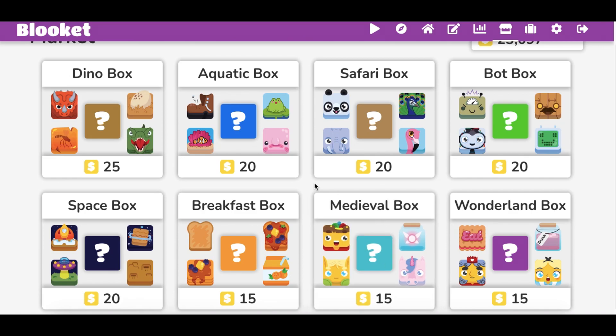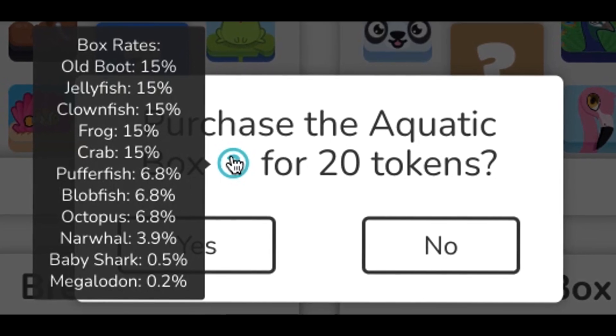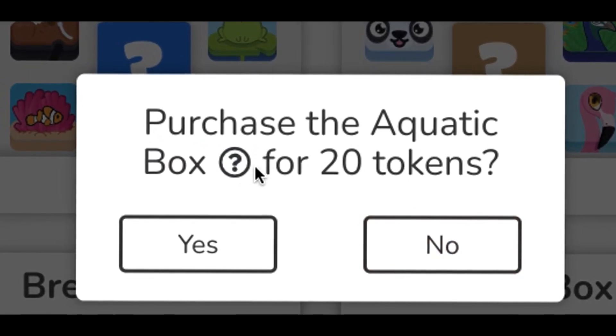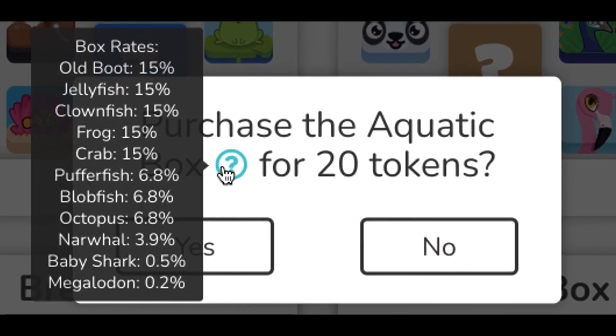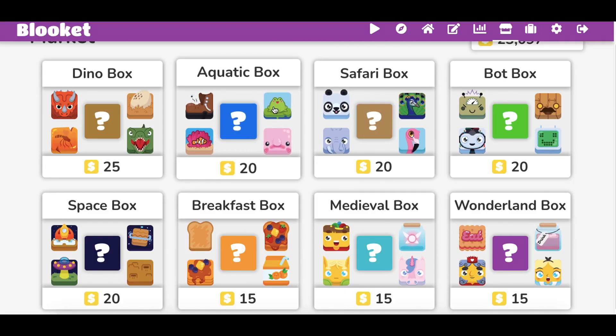But the one you should definitely dump your tokens in is the aquatic box. The reason why is it's got two — talking about two epics, legendaries, whatever you want to call them. You got baby shark and the meg. You're talking about the narwhal. This is really, really cool. And even down here the blobfish — the blobfish is a 6.8, it's not even epic or legendary, but people love that one. This is the box I think you should really dump most of your tokens in, and you're going to get something really saucy.